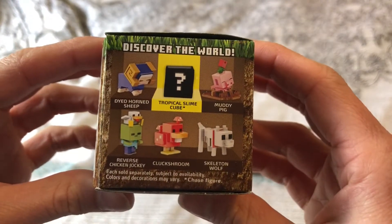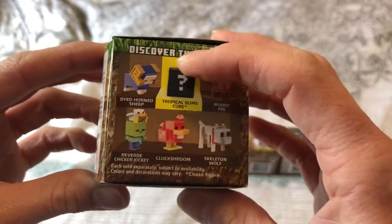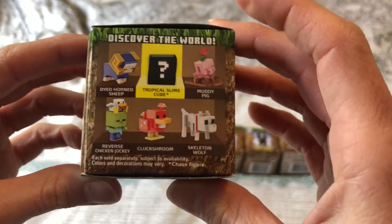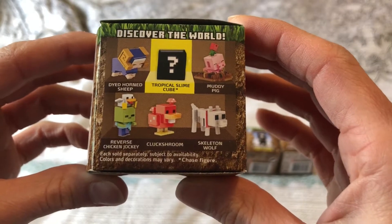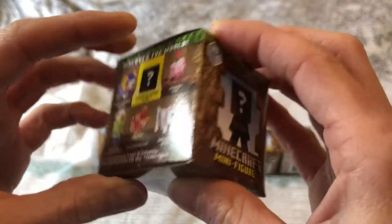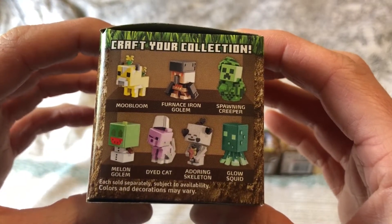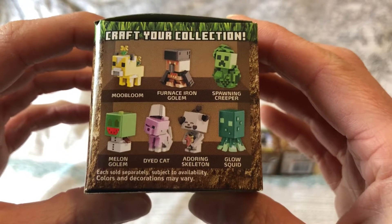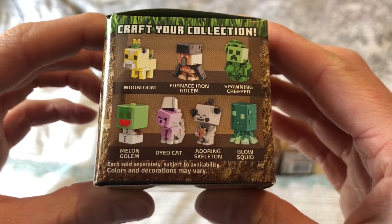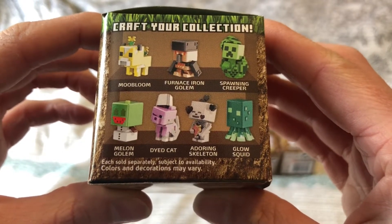We have the Dyed Horned Sheep, the Mystery One which is the Tropical Slime Cube, Mighty Pig, Reverse Chicken Jockey, Cluck Shroom, Skeleton Wolf, Moon Bloom, Moo Bloom, Furnace Iron Golem, Spawning Creeper, Melon Golem, Dyed Cat, Adoring Skeleton, and Glow Squid.